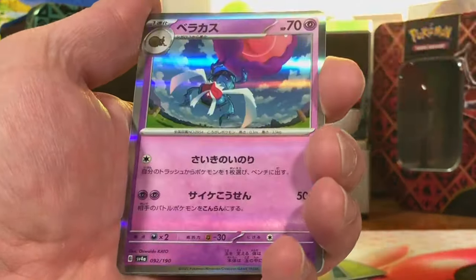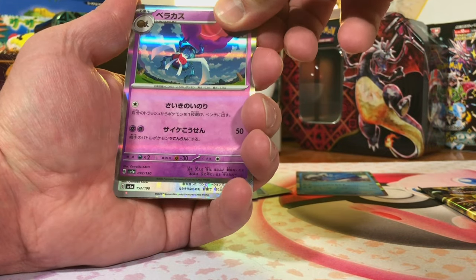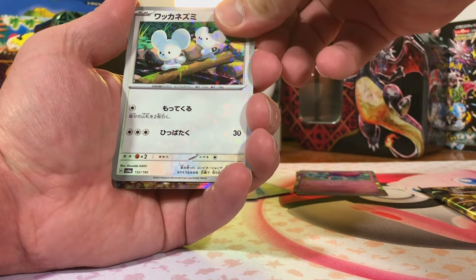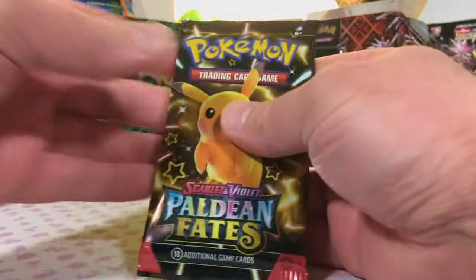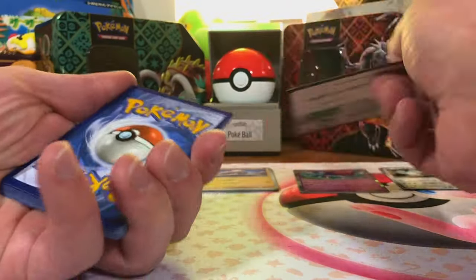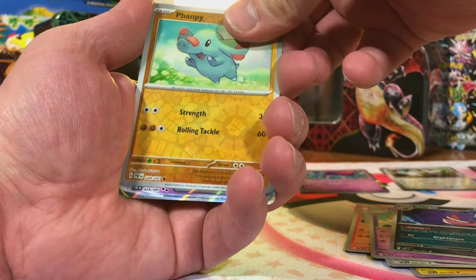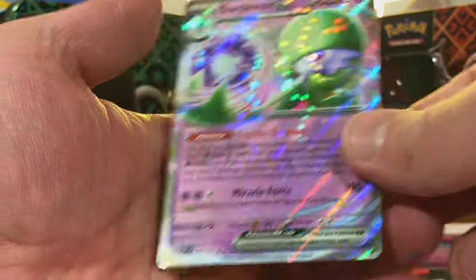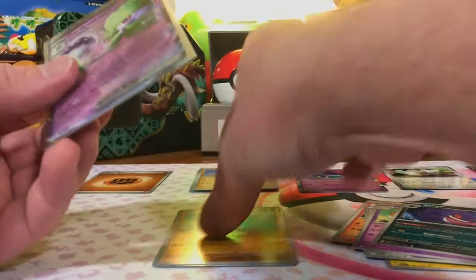We got a Dondozo holo, another holo I don't know, and a reverse Tandemaus. And just the EX — the Chiyu EX. Let's dig into Paldean Fates. Link Alone, Sampi, and Guard of Wire EX. Okay, better than nothing. We got one hit to start us off.